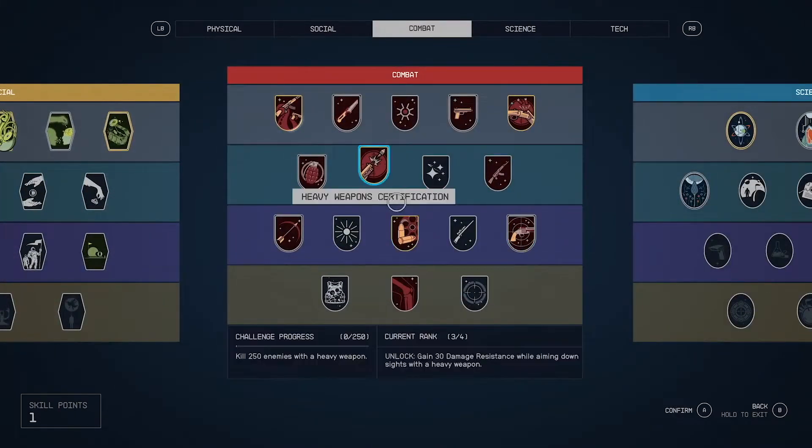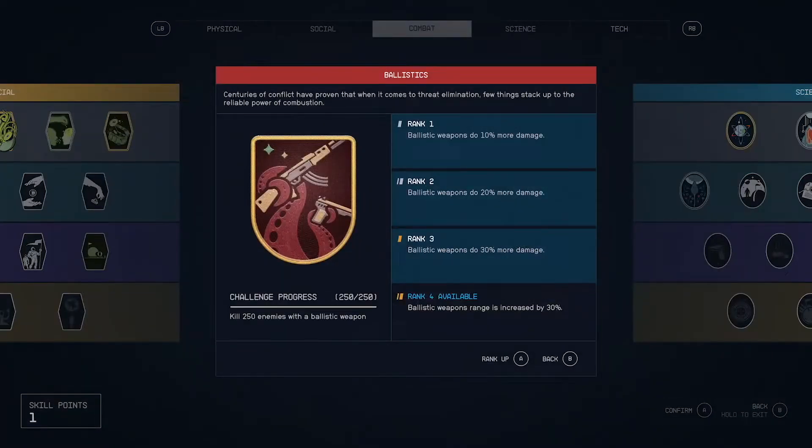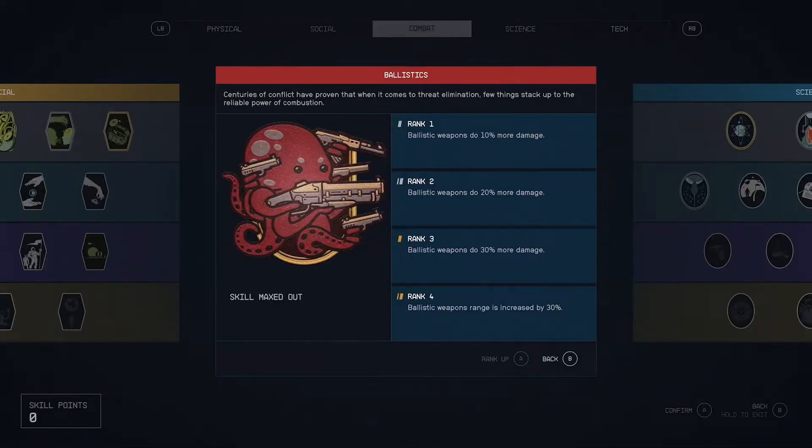The next section we see is the skills in the game, which affect how you play. We see different sections at the top — probably not all of them — but we see Physical, Social, Combat, Science, and Tech. It looks like gaining levels gives you skill points to add more skills, and then once you have the skills you can earn ranks in them by actually using them. For example, you have a challenge: kill 250 enemies with a ballistic weapon — sounds like anything that shoots regular bullets. Once you complete that challenge you can rank up the skill, which in this case increases it by 30%. I would imagine Social covers communication and dialogue; Combat covers weapons, melee, ballistics, energy weapons, and grenades; Science and Tech cover medicine and lockpicking skills; and Physical covers hand-to-hand combat and carry weight.